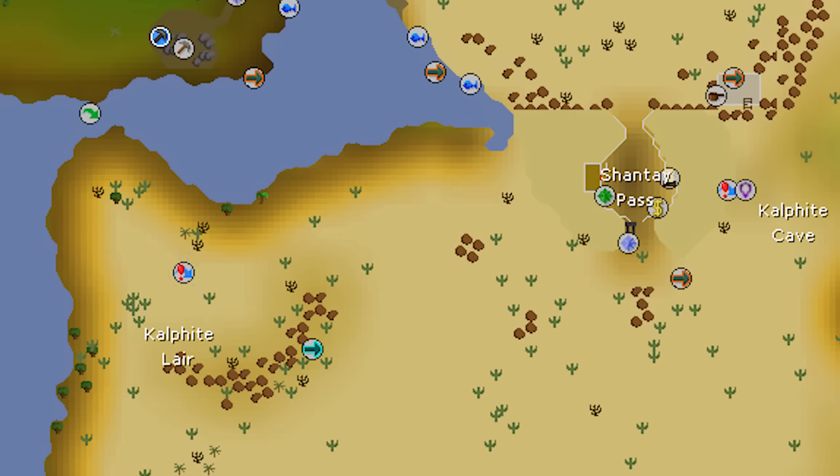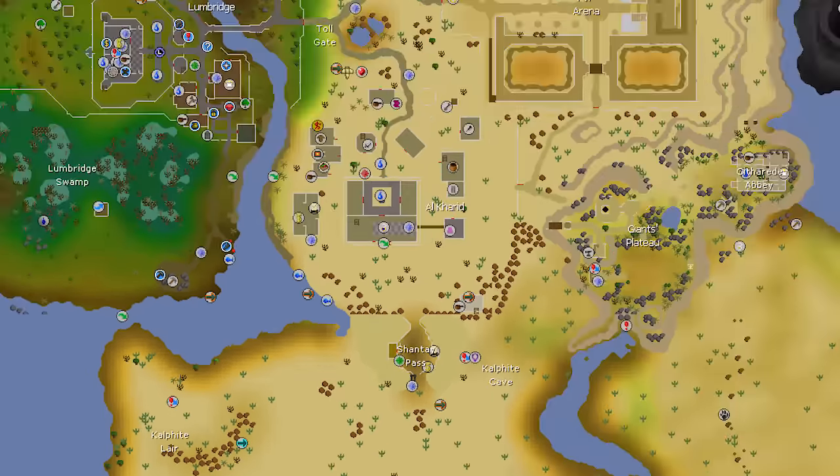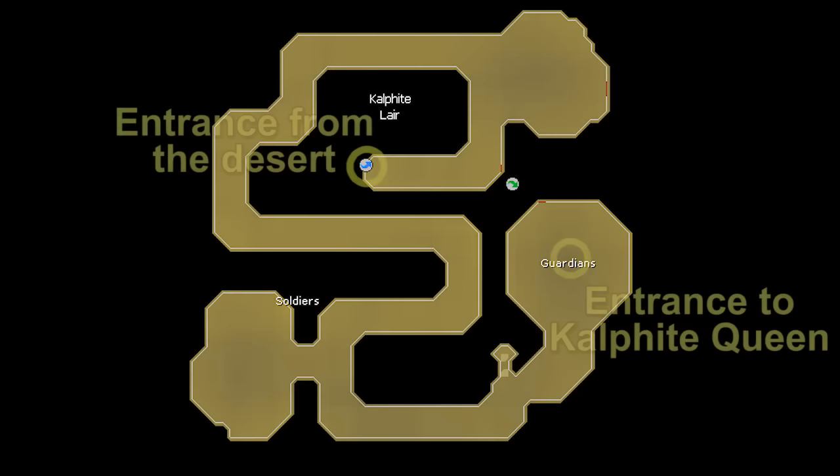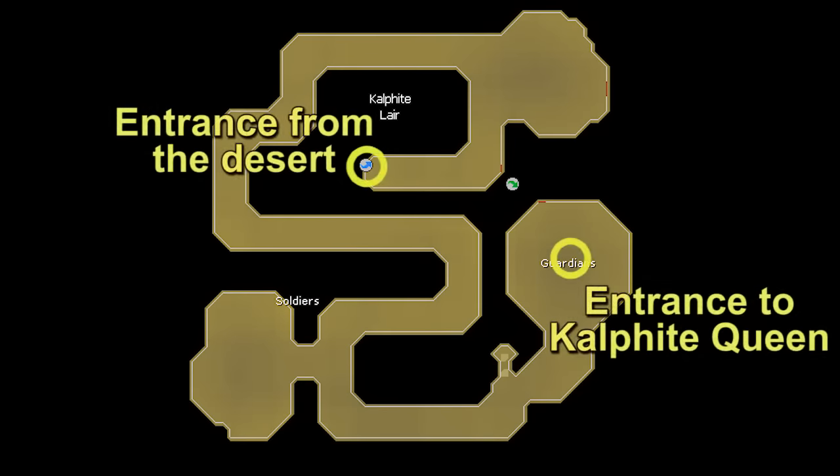The Calphite Queen resides in the Calphite Lair, just south of the Shantay Pass. It's not too far from Lumbridge but there are some teleports that make bank trips easier. The best method of travel is a fairy ring — the BIQ fairy ring. If you don't have a fairy ring in your house, the quest cape has a great teleport close to the fairy ring at the Legends' Guild, and an even easier option is the ardy cloak from the Ardougne easy diaries then run over to the fairy ring by the clock tower. Without a fairy ring I'd suggest a glory teleport to Al Kharid and bank at the Shantay Pass. You'll need two ropes on every kill until you complete the desert hard diaries; once you do, bring them one more time to place them and then they'll be there permanently.